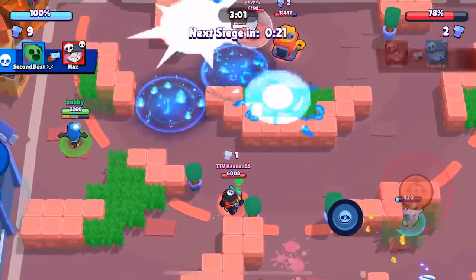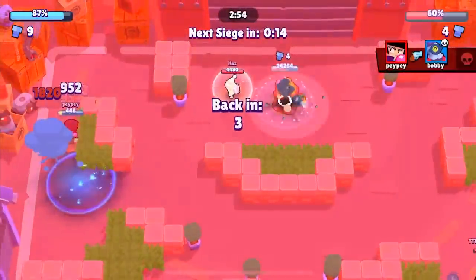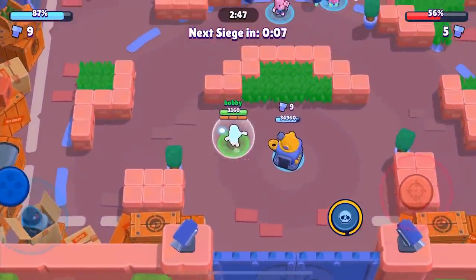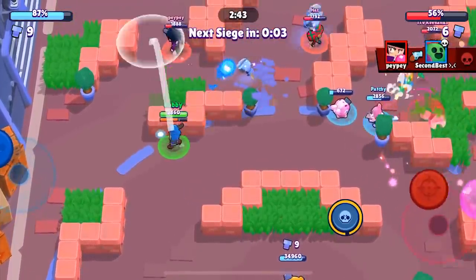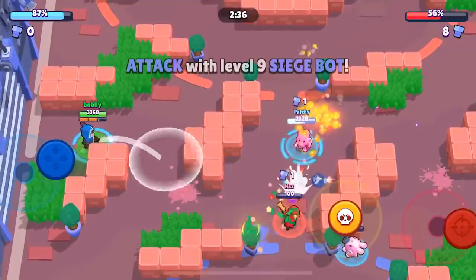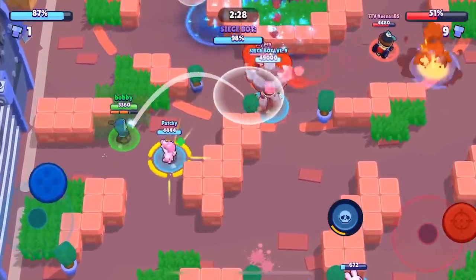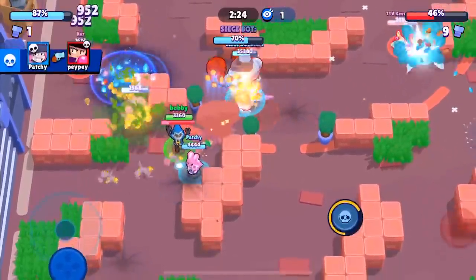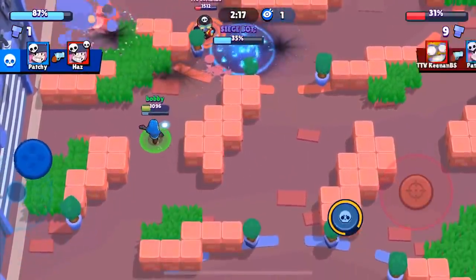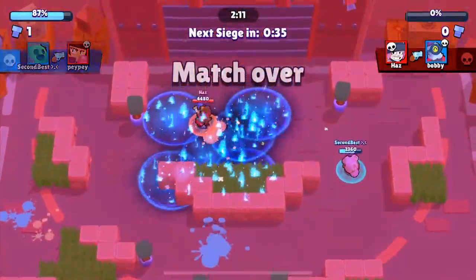We're going to tap Keenan — that one barely hit, pretty lucky. Pepe's right on us which isn't a great position against a BB so we go down, but we've done a ton of damage. Even before our first bot on the field we already have 44% done. Pepe comes beside us and we get that easy kill. Has goes down to Patchy. We chuck our super on the safe again — nine out of ten hit rate and we haven't missed one yet. We're behind that turret with Has using coin damage to hurt us, but Keenan probably should have taken that shot when he had it, and that will likely cost them the game. We go two and oh.